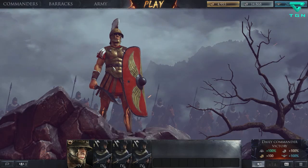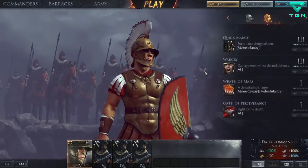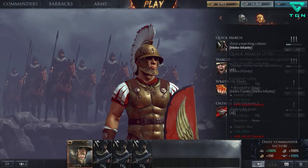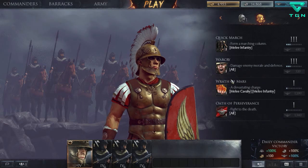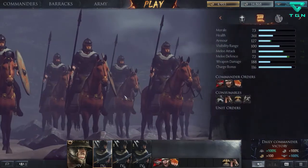He's the assault cavalry Roman general, so he's pretty much the only logical choice for these cavalry units. We have three levels of Quick March, which isn't useful for cavalry because it's a melee infantry-only thing. We also have a three-level War Cry, which damages morale, and then Wrath of Mars.